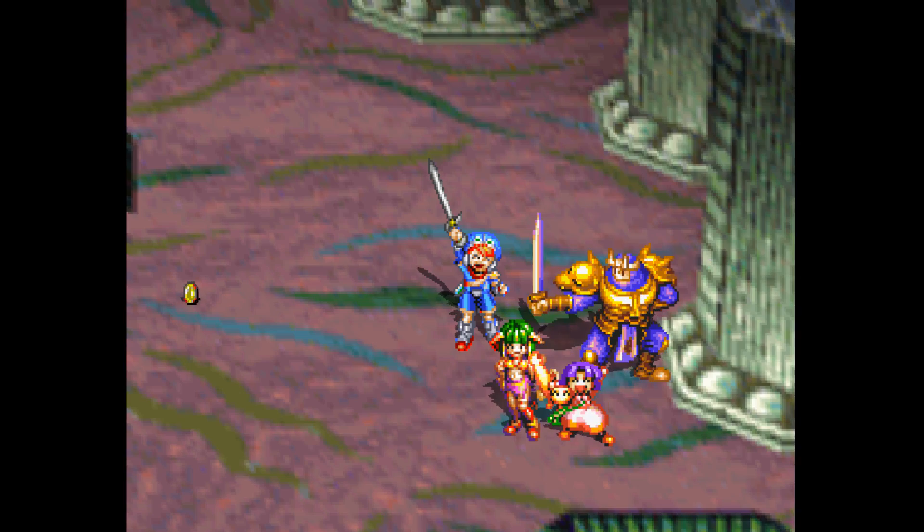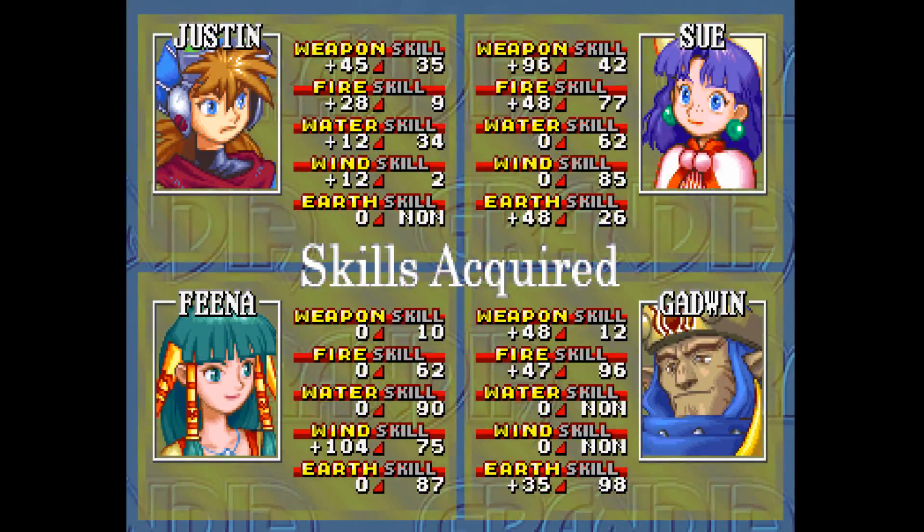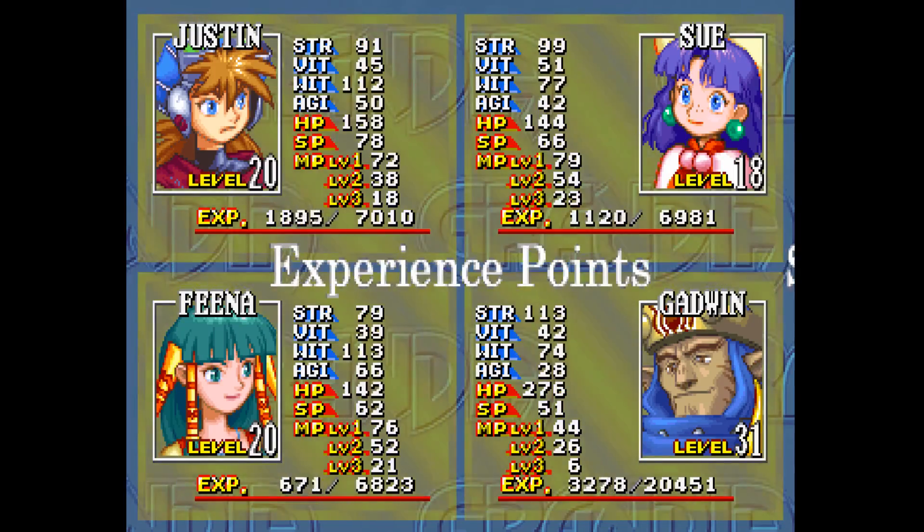And we killed him. I'm not sure if taking out the body counts as taking out the individual heads too, which is one of the reasons I wanted to do it that way. Holy cow, that's a lot of money and a lot of experience points. Look at that — 96 points for Sue's weapon skill! And 104 for Fina's Wind. Feels really good. Gadwin got Fire and Earth — so close. I got a lot of skill levels out of that, actually.